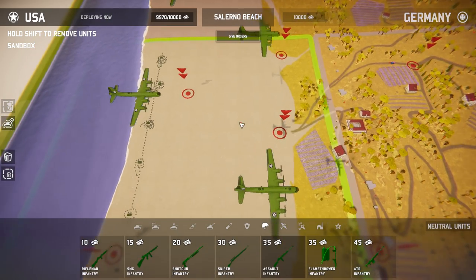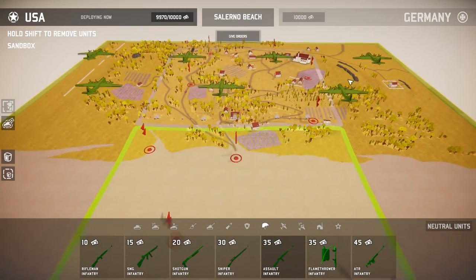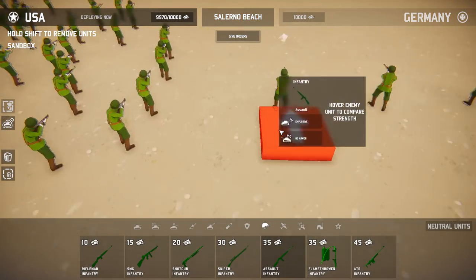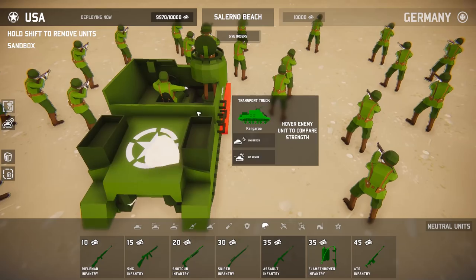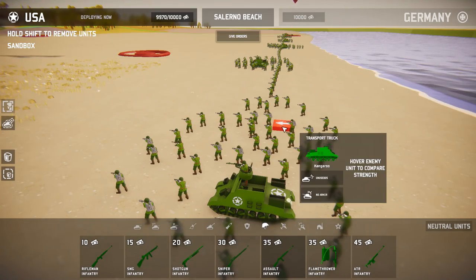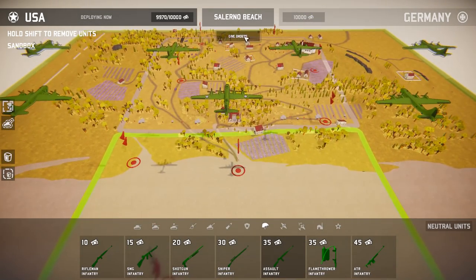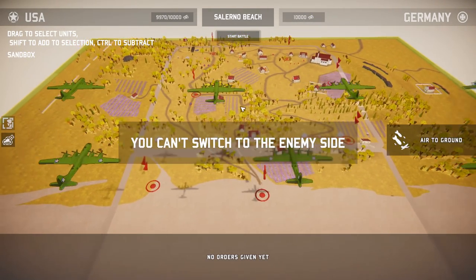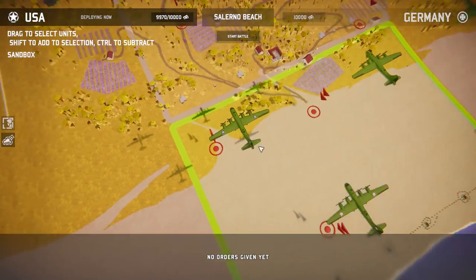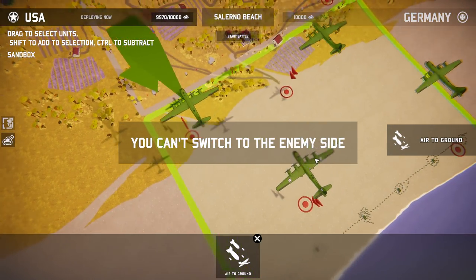Despite the ability to get better units on the battlefield, I decided to keep it as D-Day-esque as possible. We've got a bunch of tactical bombers and then infantry on the ground — literally just infantry with a couple of Kangaroo troop transport tanks to help out a little bit. I didn't want to put artillery on the beach; I wanted this to be a true beachhead.